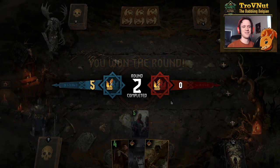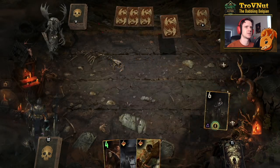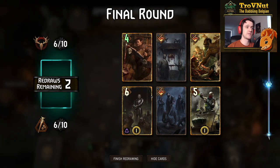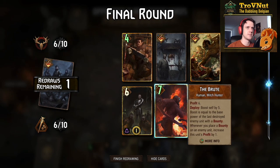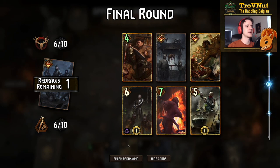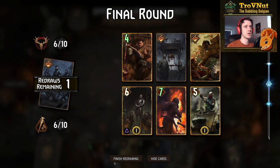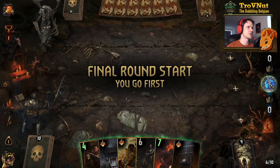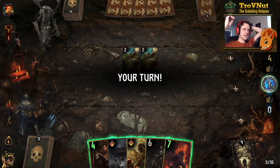We can just put Vigilantes down — we wouldn't have been set either way. With this deck you really want longer rounds, so passing there might not have been the best idea. We get Shock, Purge, and Galak — we definitely need one more bounty. Tavern Brawl is going to be great value against Monsters. We get the Brute — fine. Galak is a good spender. We can only apply one more bounty, but we get Confession Extractor — might as well use it immediately.